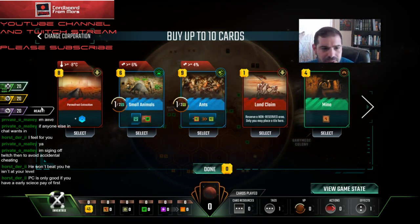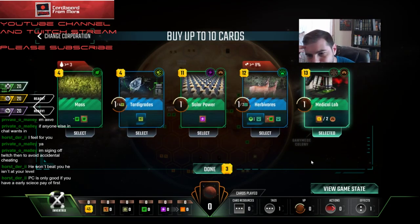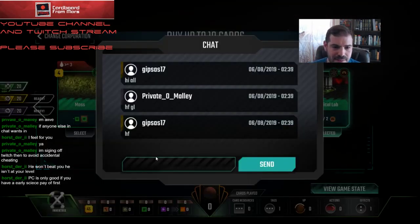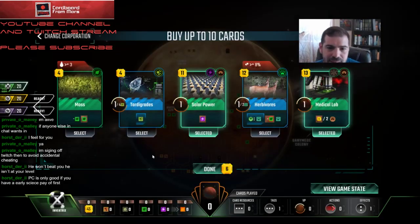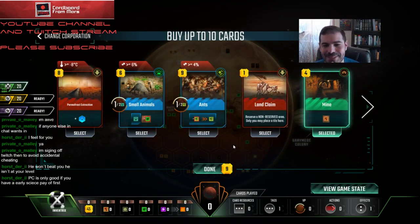My plan here is going to be to go for Planner, so take Solar Power and Medical Lab. The problem is if I'm going to go for Planner I have to take a lot of these cards and they're terrible. I'll take Mine just as a cheap builder tag.